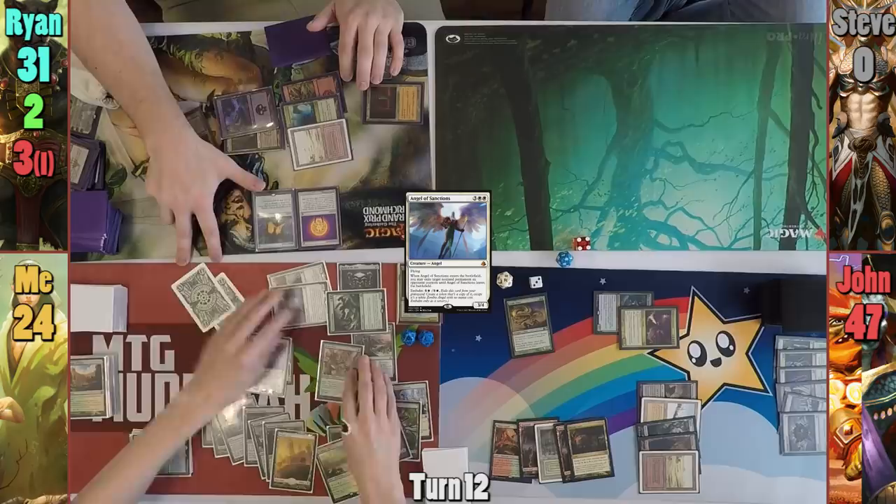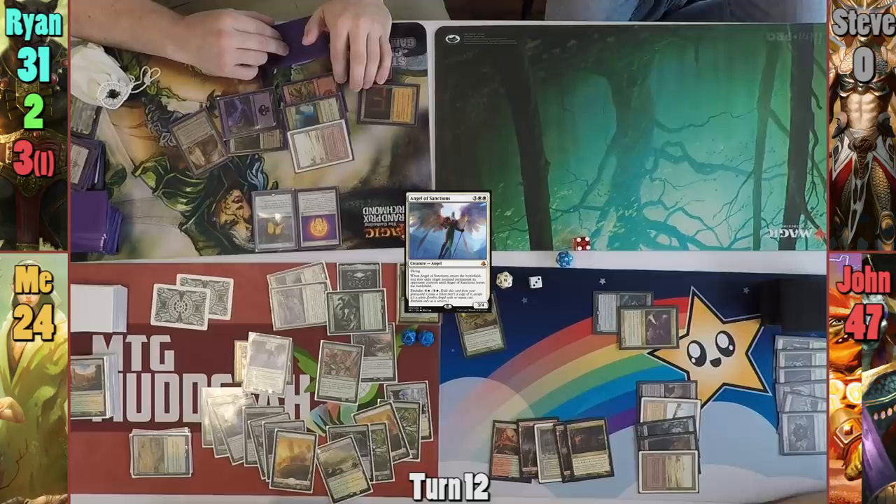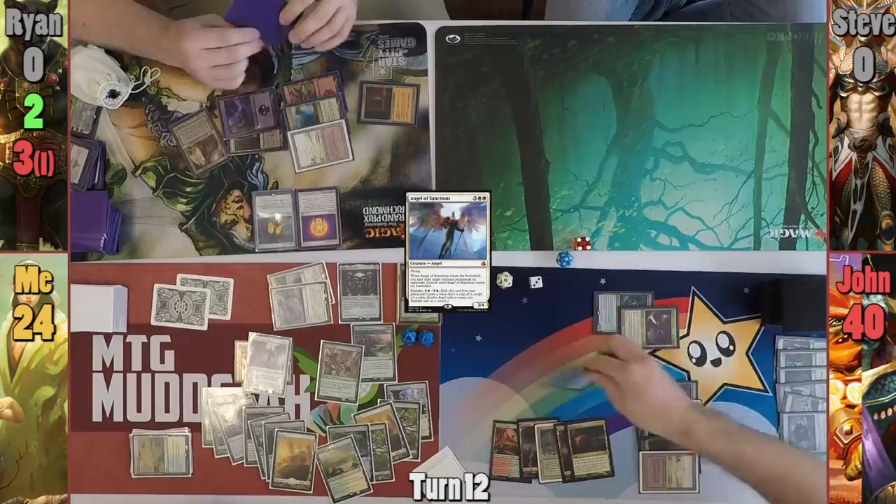Sadly, I forget about the Acidic Slime and Jon blocks my Hydra with it. Rhyne dies in combat while Jon takes seven, and my original Hydra dies to the Acidic Slime. In my second main phase, I cast Karmic Guide, bringing back the Hydra and finding another land. This lets me return my Avacyn's Pilgrim, and I pass to Jon.